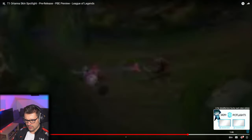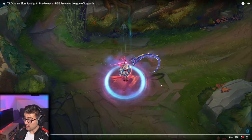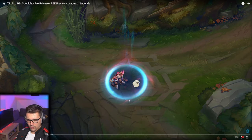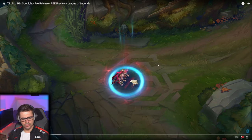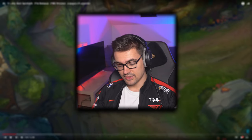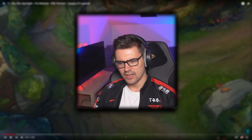Overall the Orianna skin is pretty nice. The best recall animation goes to Orianna; the Bard one is pretty funny. The Jinx recall has the dog — now I remember. The recall animations are all pretty fine. The color scheme is linked to T1 which is good — we were worried about Faker's sense of fashion. Overall we can be decently happy.